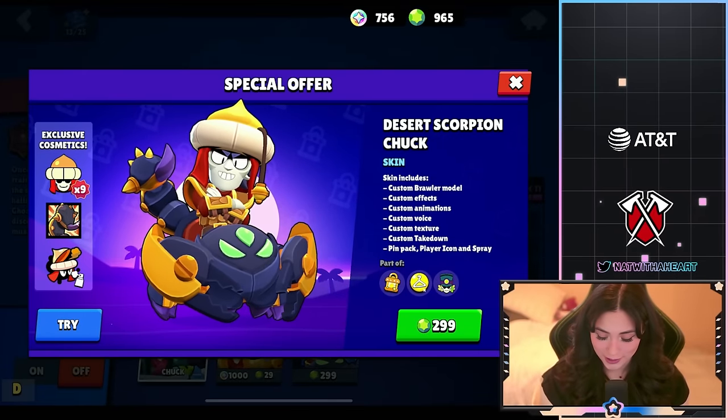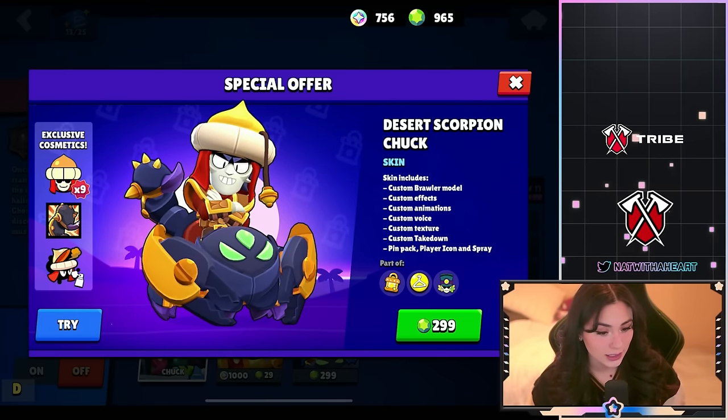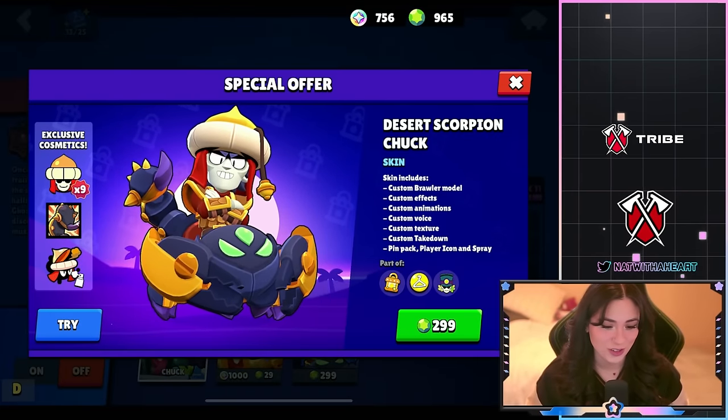First we have Desert Scorpion Chuck and this skin is going to be legendary — 299 gems, you cannot get it with bling. The skin includes effects, animations, new voice, texture, and when you kill somebody it has a really cool takedown animation. It also comes with a pin pack, player icon, and a spray.